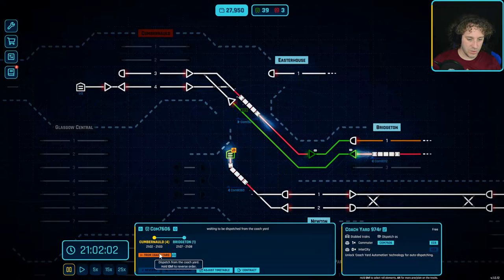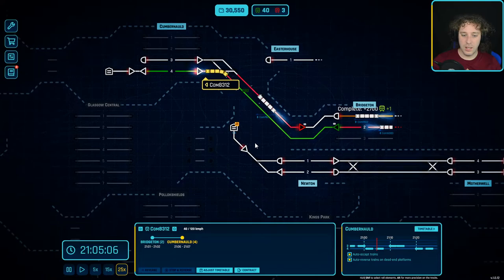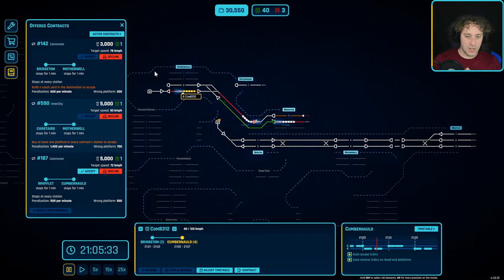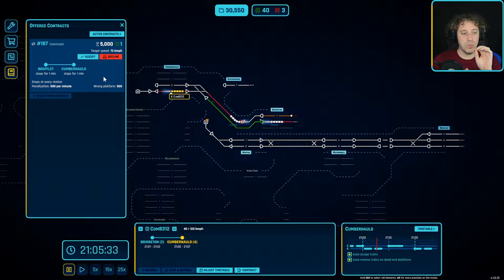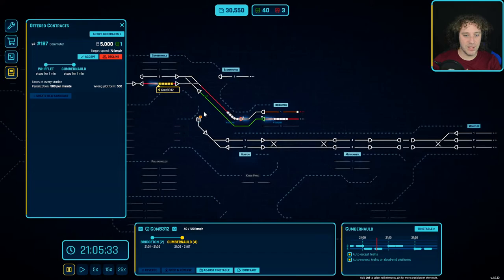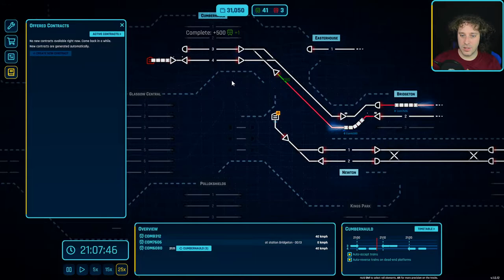One of our commuter trains wants to come out the coach yard - that's not a problem. There's a train arriving into the coach yard, so I'll immediately dispatch it. Let's check these logs - the contracts are getting more complicated. I could have accepted this one if I'd connected the two bits of network together, but they're not, so I have to decline it. We've got three advanced experience, so we're very close to being able to get our departure sensor.